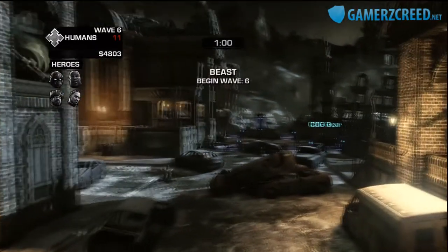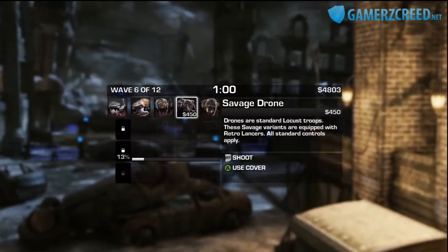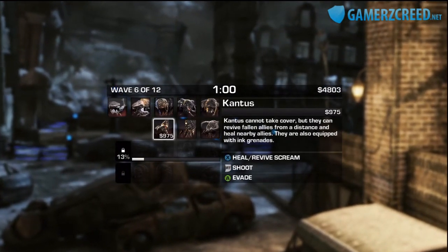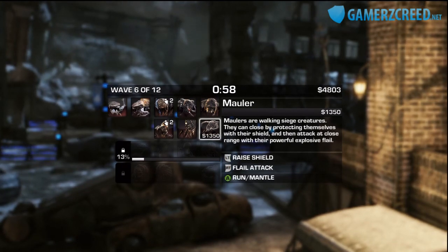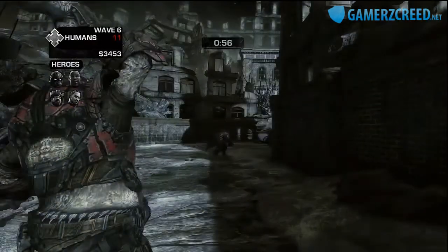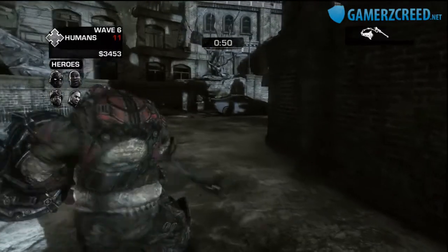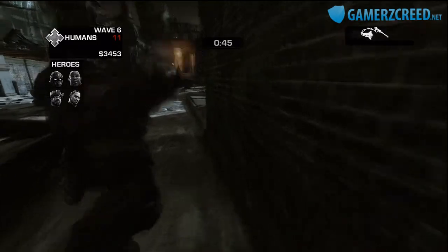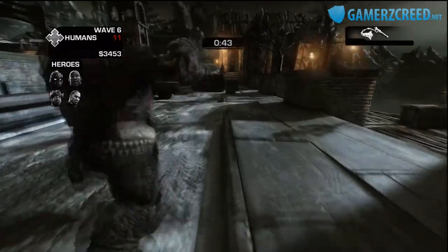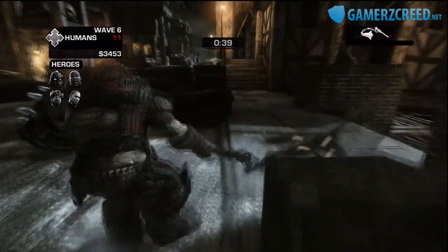Hopefully I've unlocked the next tier. Now it's eleven humans so it gets increasingly harder. We've got Kantus at $975, Bloodmount at $750, and Mauler. I'm actually going to go with the Mauler even though I think I'm going to die pretty easily because he's so slow — even though he can run, he's still pretty slow.